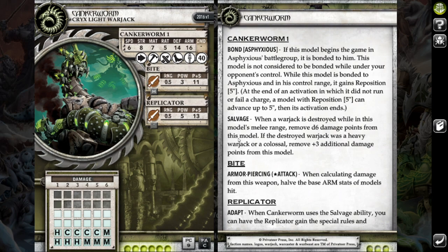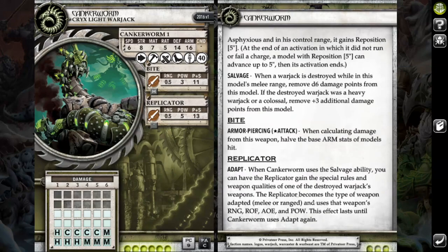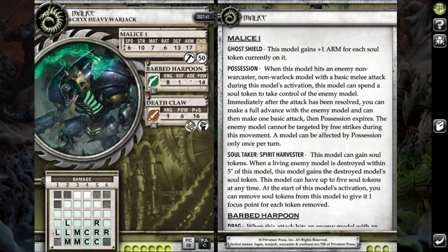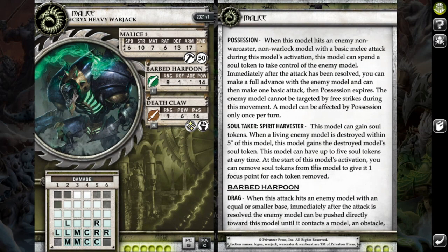The Canker Worm has Armor Piercing, which is a fantastic ability just in general, and the Replicator Adapt is really fun and can do some wild things, so I thought it would be cool. With that, I brought Malice, one of my other favorite character jacks in Crix. Malice is just a better Reaper, and the Reaper is one of my favorite jacks in Crix.